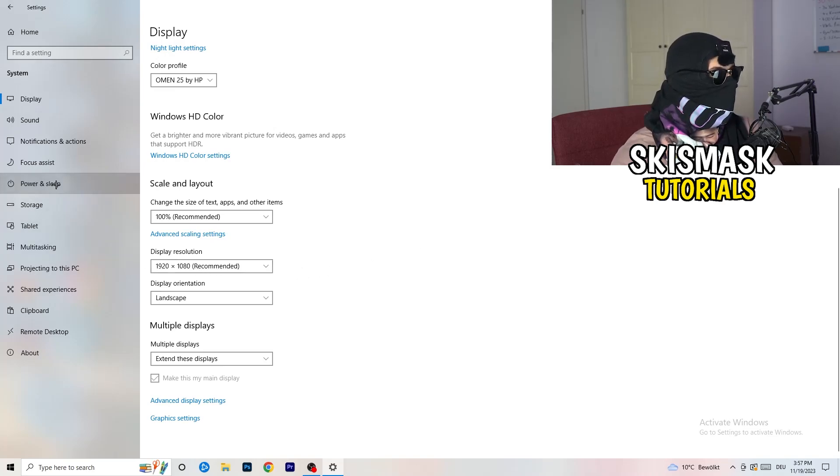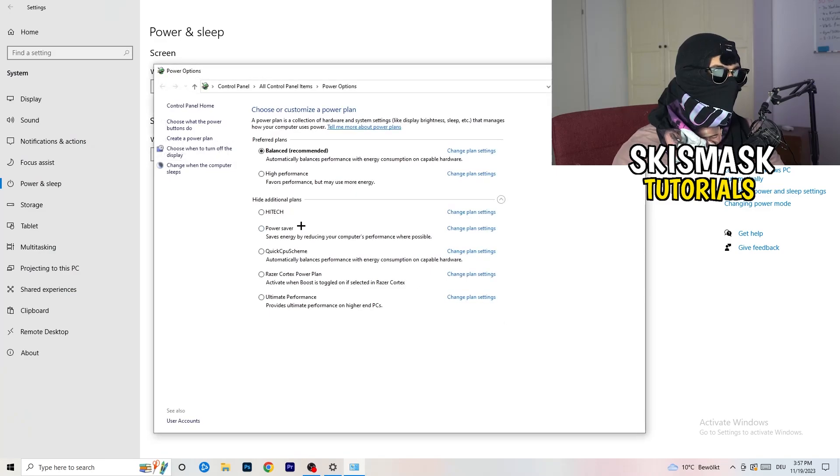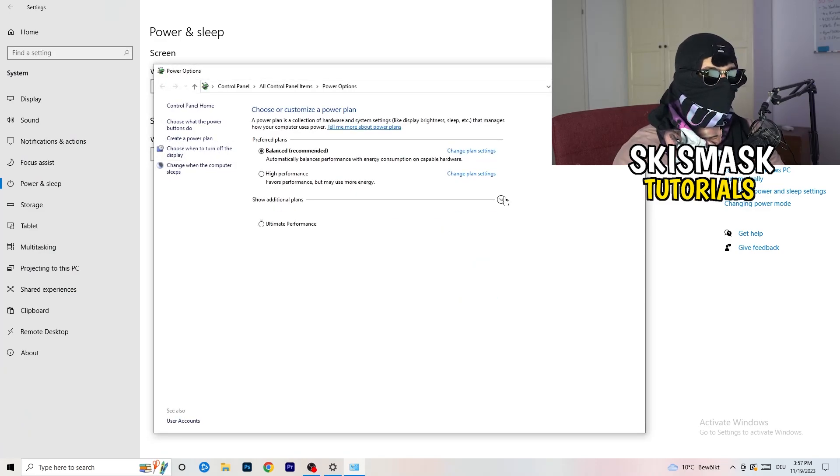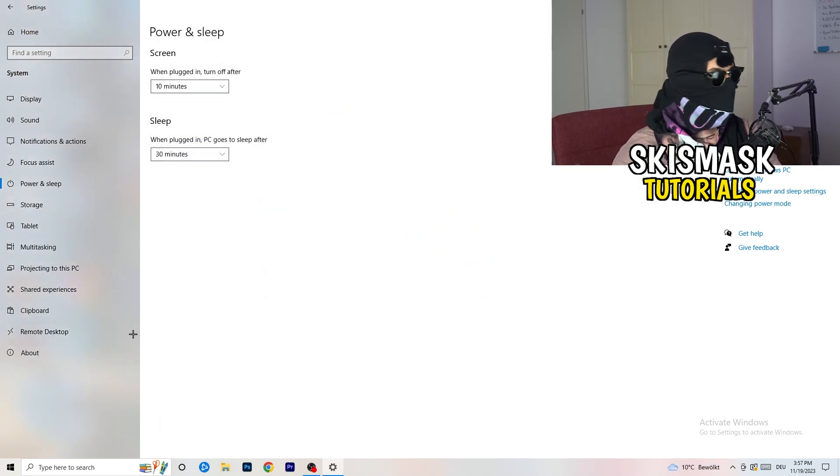Go to Power and Sleep, then on the right side click Additional Power Settings. You'll see several options — for me Balanced works best, but some PCs work better on High Performance or another plan with additional settings. Take your time and try different options to find which one works best for your setup.